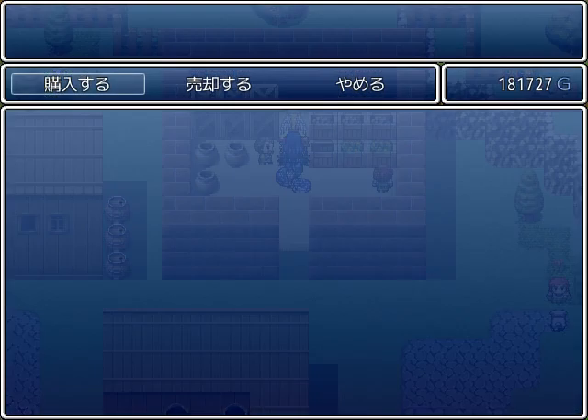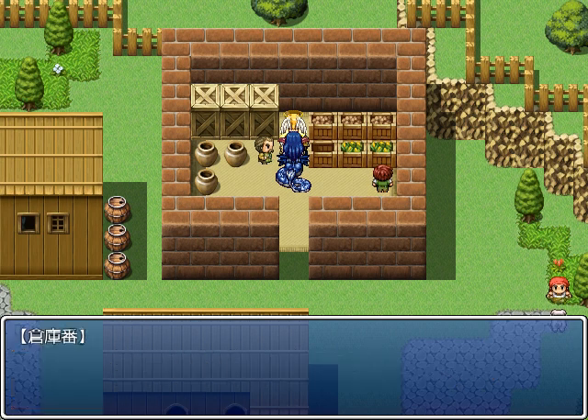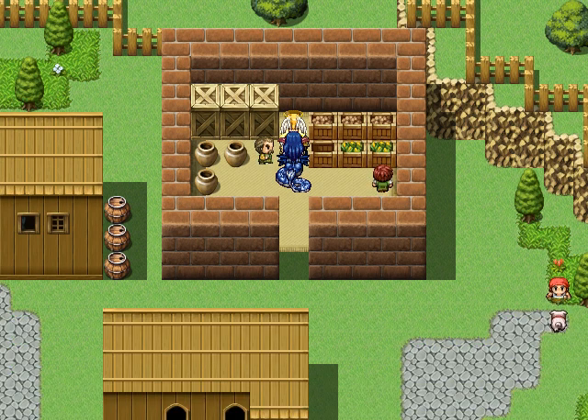This is where you can talk to this guy. Hello, I'm the Merchant Vanilla, etc. — we got it. Next up, the Elf Village. So now we have flame, ice, and lightning stones.